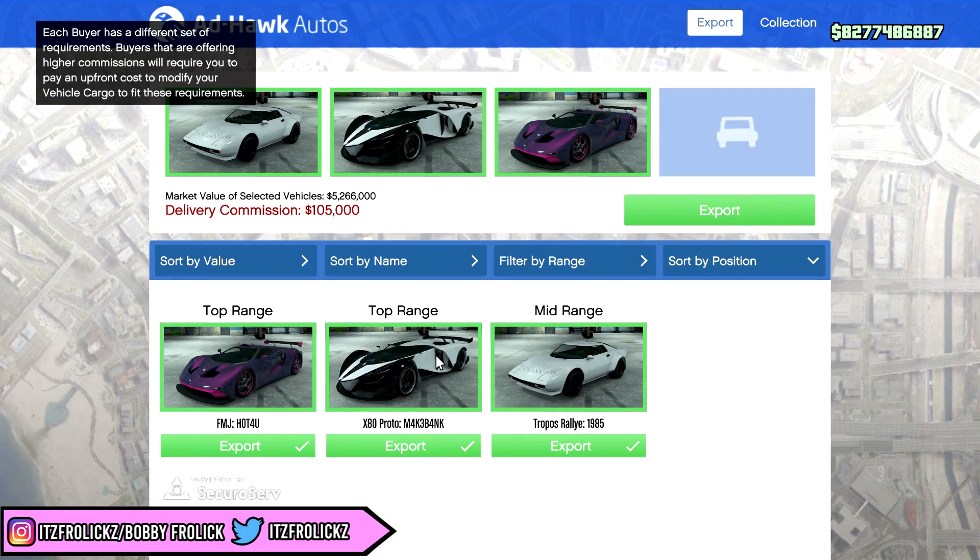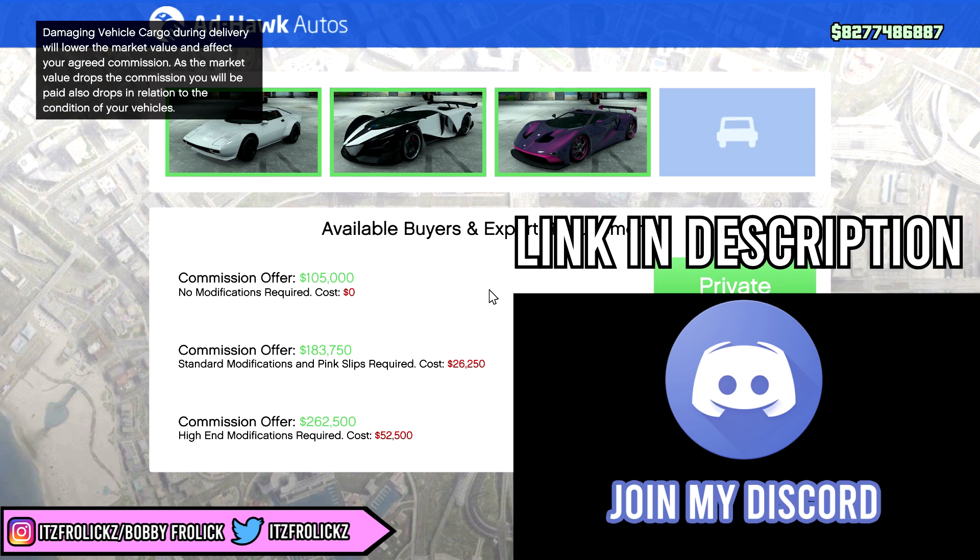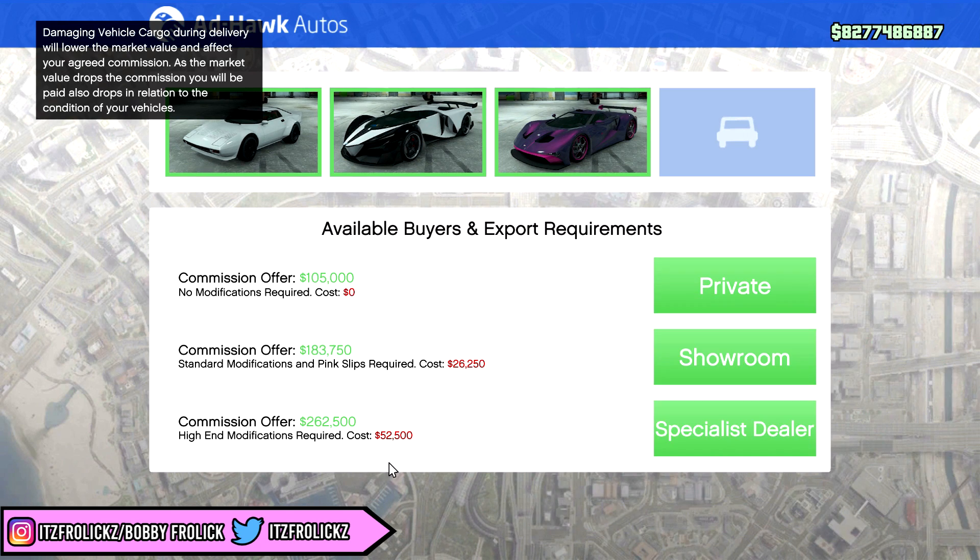For the first way to make money, you guys should do vehicle sourcing. If you have any money in the game, any investments, make sure you have a vehicle warehouse and a CEO office because you can make so much money from doing this. You could do it solo, but if you do it with a couple CEO members, you'll make even more money.